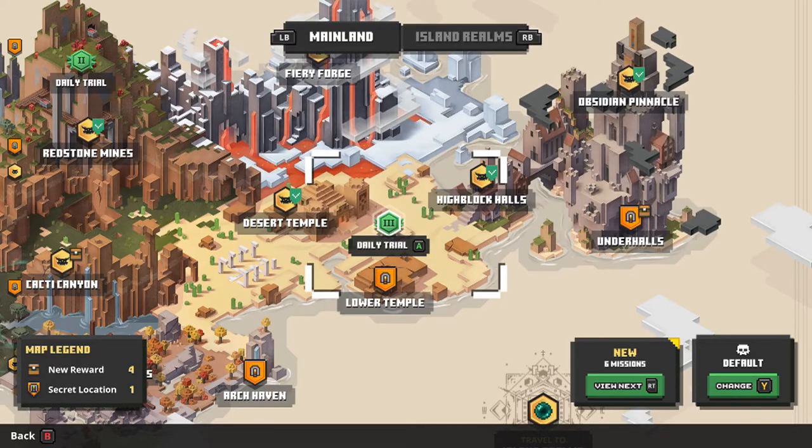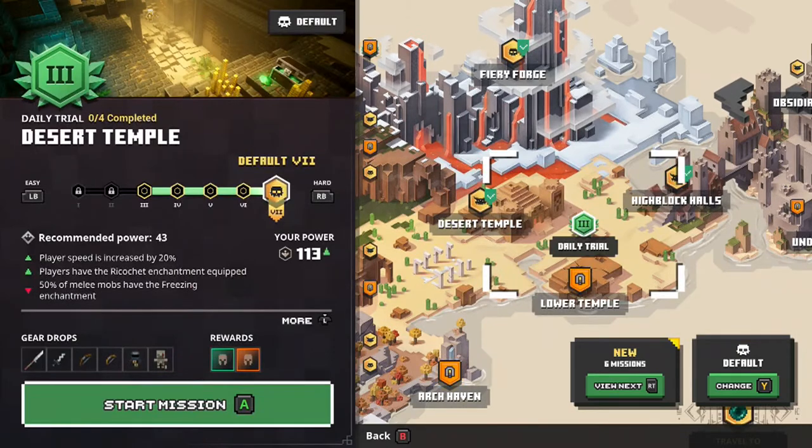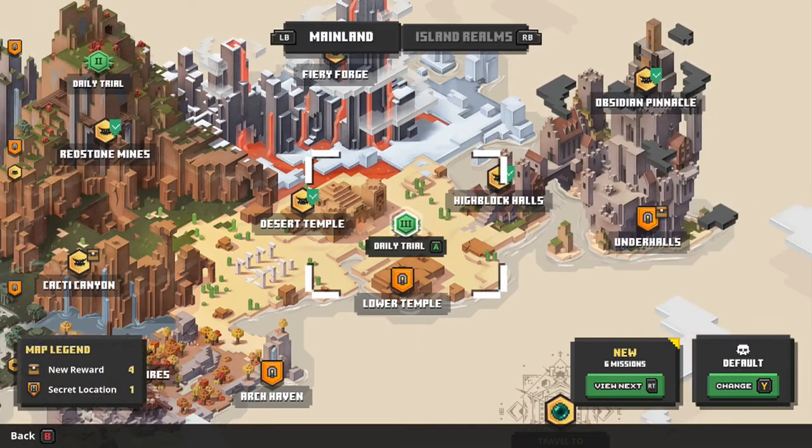Welcome back to some more Minecraft Dungeons. We are here in the Howling Peaks DLC and this is an achievement and trophy guide for Dress for Success, which requires you to complete an epic challenge on a daily trial while wearing emerald gear.